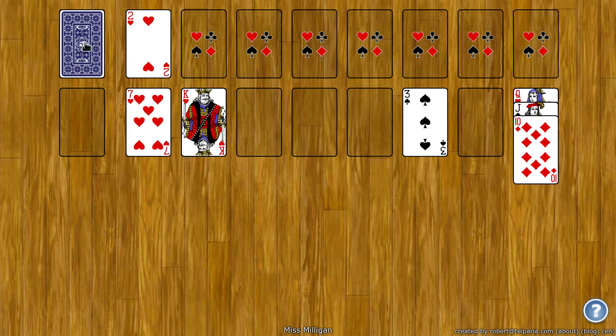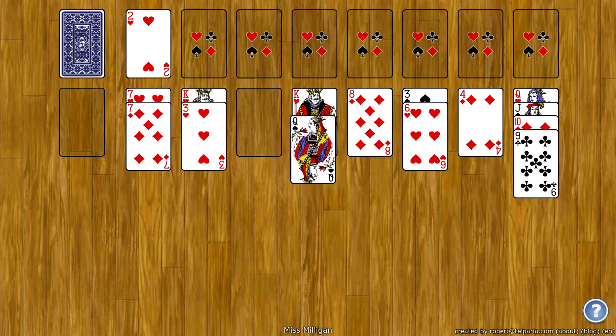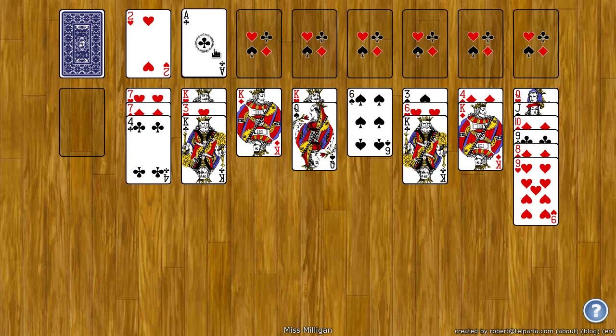You can click the stock to deal one card to each of the tableau spots. So I can take the black queen and put it on the red king, the eight on the nine. Deal another one, put the ace up here, etc.